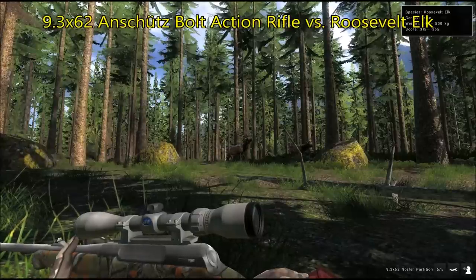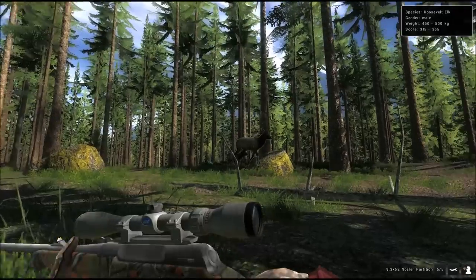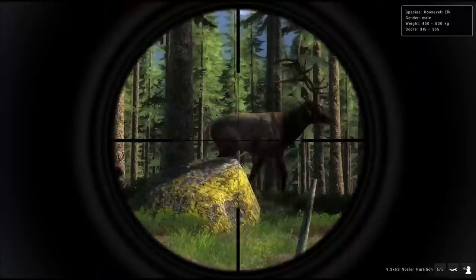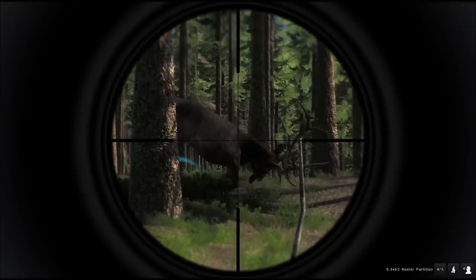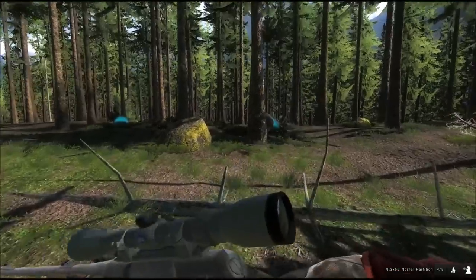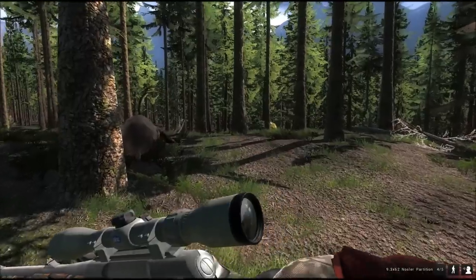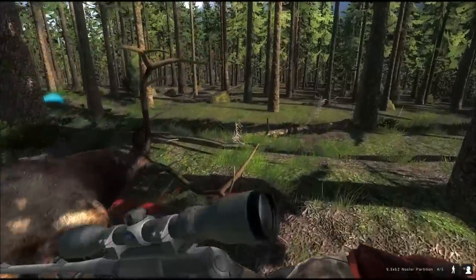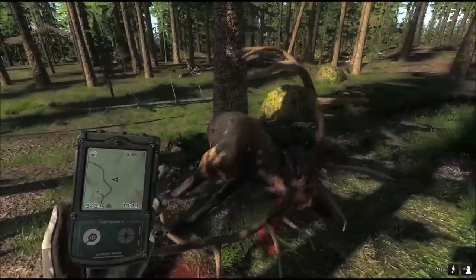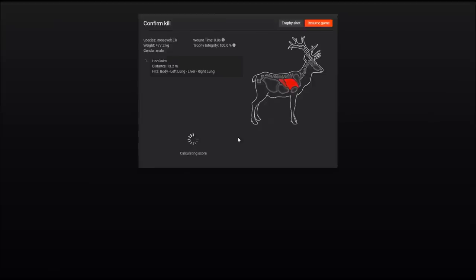Red Feather Falls — this is my place to go for Roosevelt elk, and I'm using the 9.3x62 on this nice bull here. From this distance it goes straight down. I like this weapon: it's very strong, it's got a nice sound to it, and it takes a lot of scopes. We got a bull here with a big rack — double lungs, scoring 322.